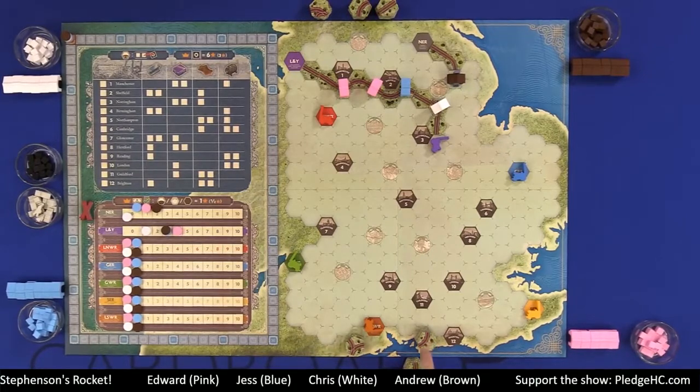There are exactly 60 pieces of basic track. The reason I point this out is because the game will end when the 60th piece of basic track has been laid, or when six of the seven companies are closed, have been merged, or cannot be merged.